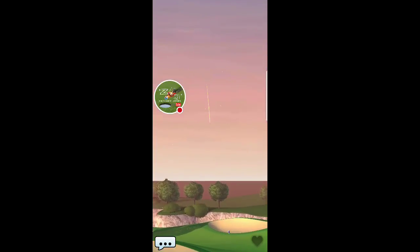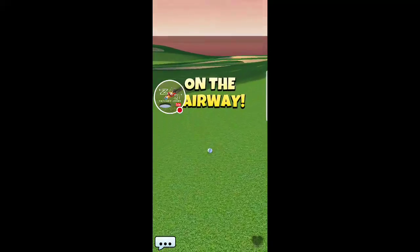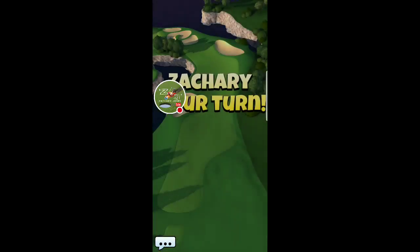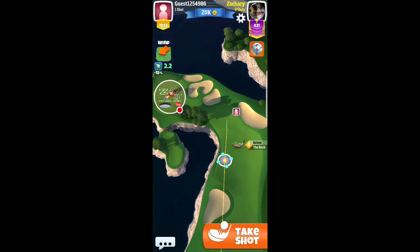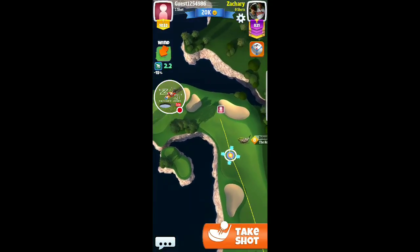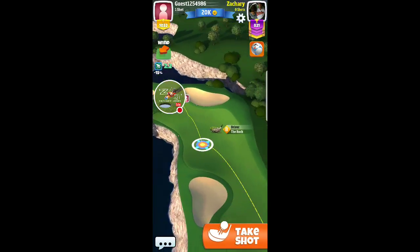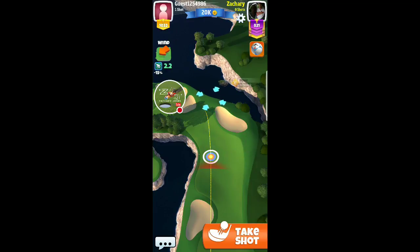Anytime the wind is in the face, there's not going to be too many guys pointing it at the green — that's another reason this club is so powerful. I'm going to do something a little crazy here. I'm going to try to hook it around the corner, putting on just a touch of topspin to keep it off the cliff and make sure the second hop is over the cliff.